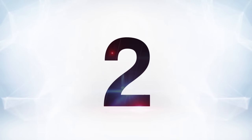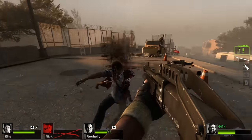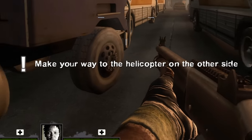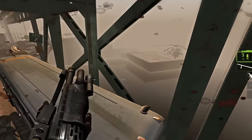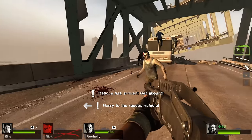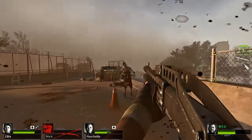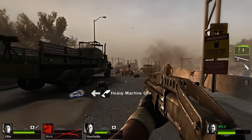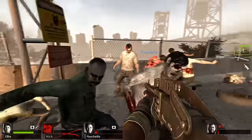At number two is the helicopter lie from Left 4 Dead 2. In the final mission of The Parish, the game tells you you need to hurry across the bridge because your escape helicopter's going to leave in 10 minutes. You feel like you gotta rush to the end as quickly as possible, but the helicopter doesn't ever leave — it just stays there and waits. You can hang out on that bridge for the rest of your days and it will never leave. The time limit is just there to make you think it's a mad dash to the escape, when in reality you can take as long as you want. It's just a thing to make the final stretch of this campaign a little more exciting.